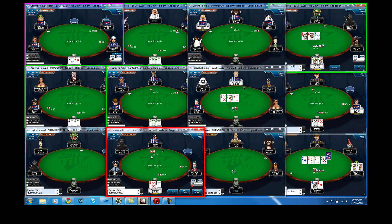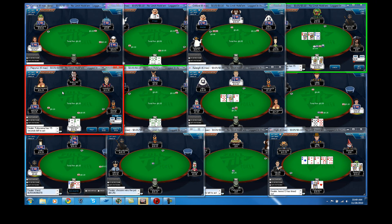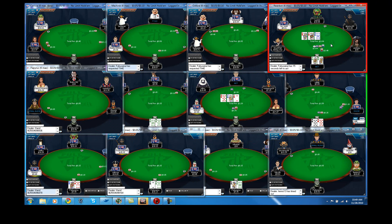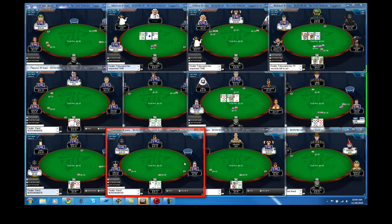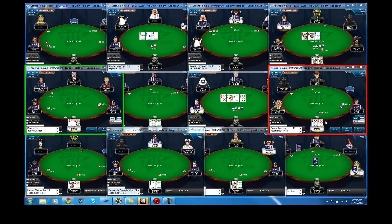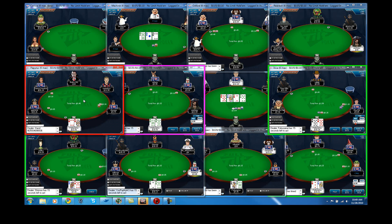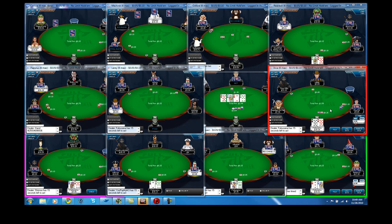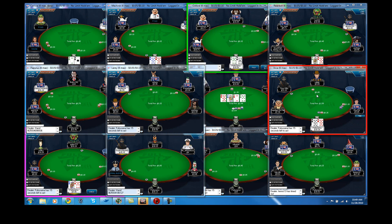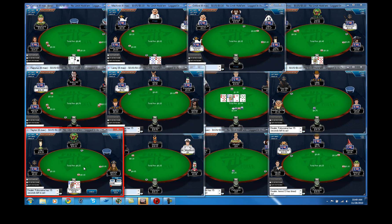Looks like we run good this time. We win the flip — he was slightly ahead but it's pretty much fifty-fifty. I find a lot of times I get guys to call with much worse. Here with eights it doesn't play so well for a set mine, and when I'm being three-bet like this I'd assume he's going to have a pocket pair that has eights crushed, so I'll go ahead and fold eights.